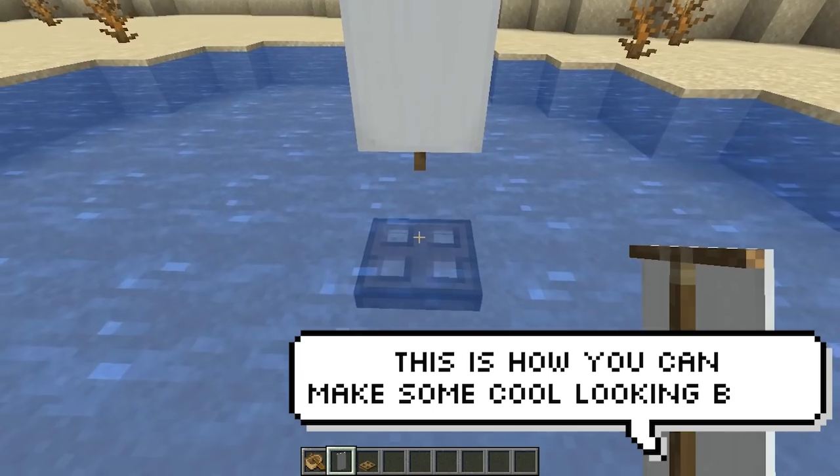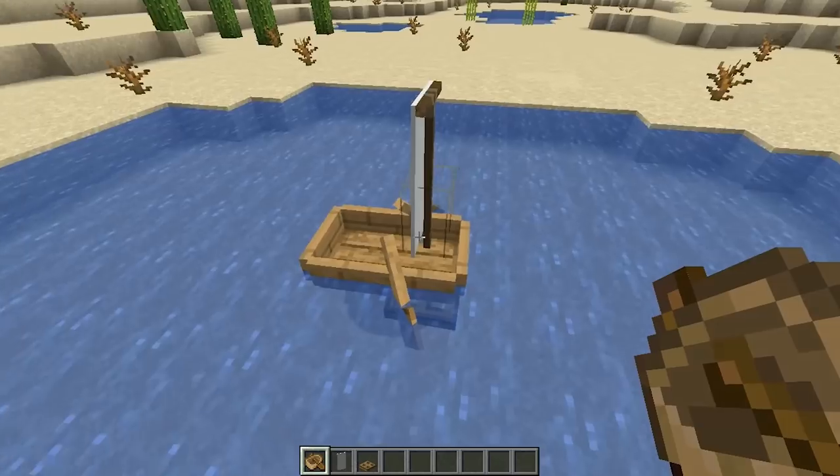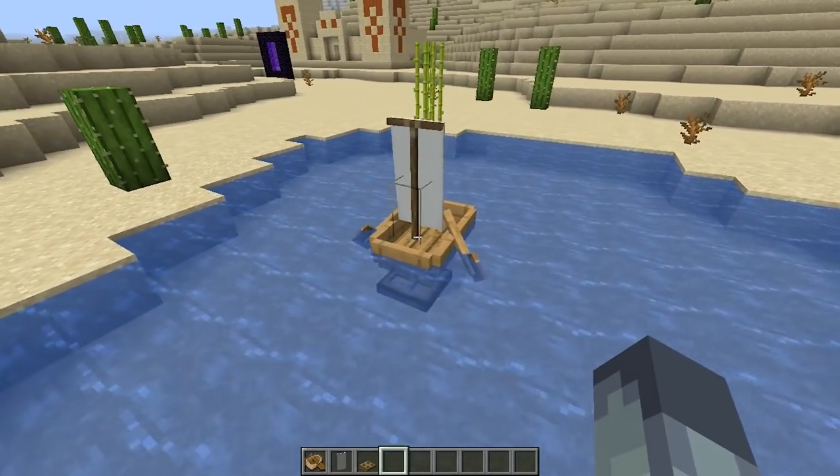People are always looking for simple build designs that make their buildings stand out. This is definitely one of those — it literally only takes three items and you can push the boat into any position.